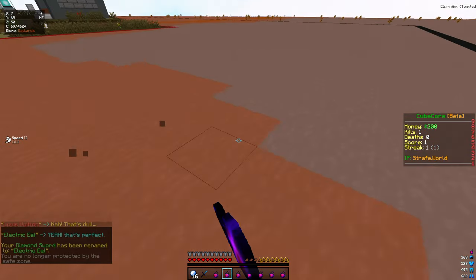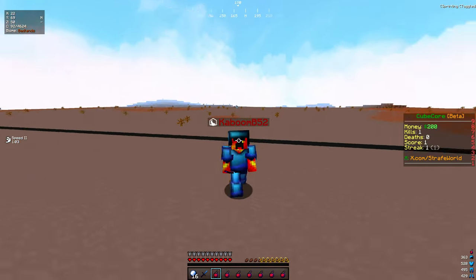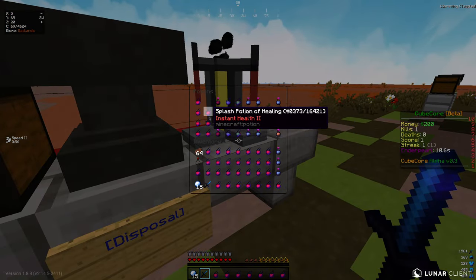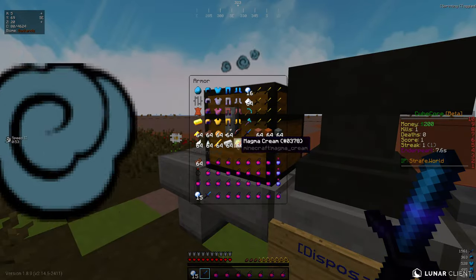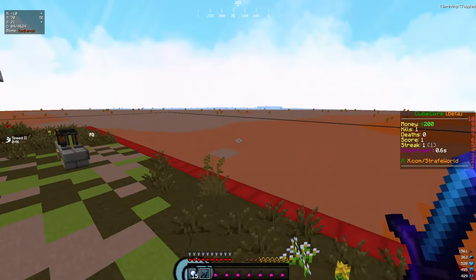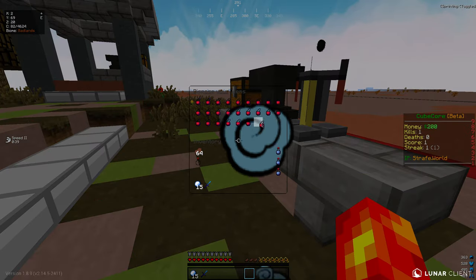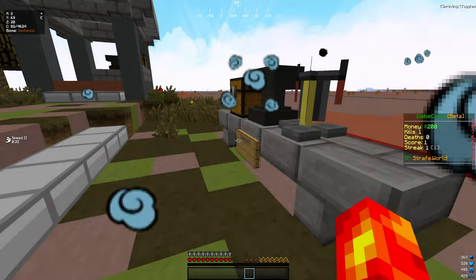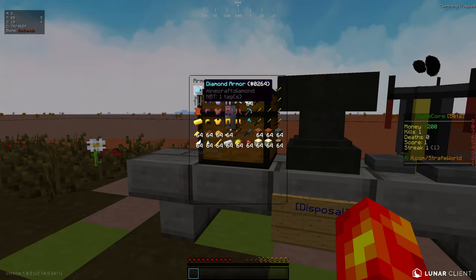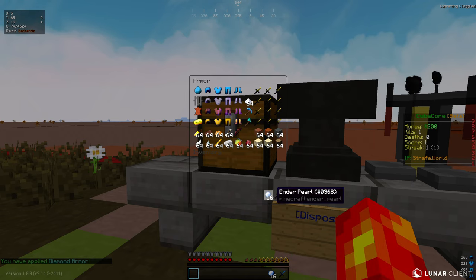So this place you can't build right now — this is the zone where you can't build. Over here you can. Basically what it is, you can create your own kits. I'll demonstrate. If I'm making diamond, I'll pick that and it'll automatically give me diamond armor. And I can go sword, grab blocks if I want, like a pickaxe.